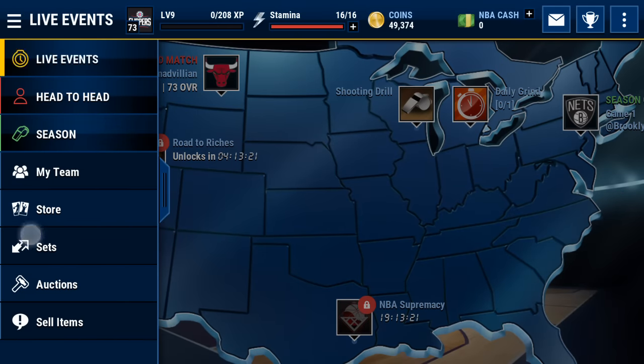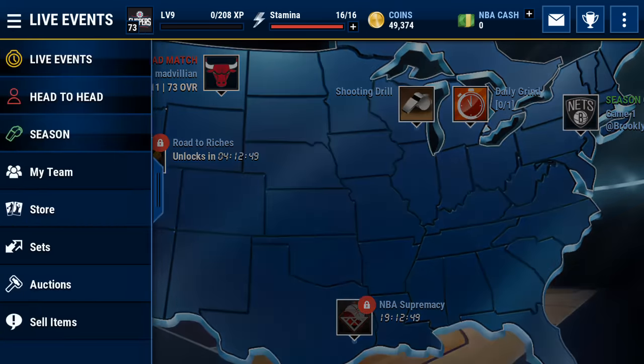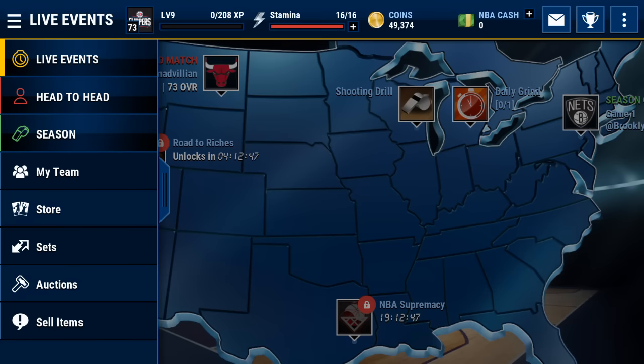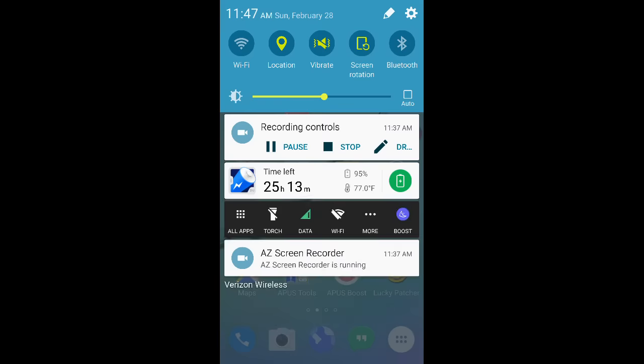Definitely be sure to manage your coins when it comes to buying packs. But if you are making a lot of money by using these filters, you can buy packs all you want. Just continue to use these filters, do your live events, complete the sets that you can, and you will be guaranteed to get a higher overall team and make coins. Thank you guys for tuning in with me as I share this NBA Live Mobile Coin Making Method Guide. Drop a like if this helped you, comment down below how you feel about this video, and subscribe to my channel for more awesome content as I'll be bringing it to you almost daily. Take it easy.